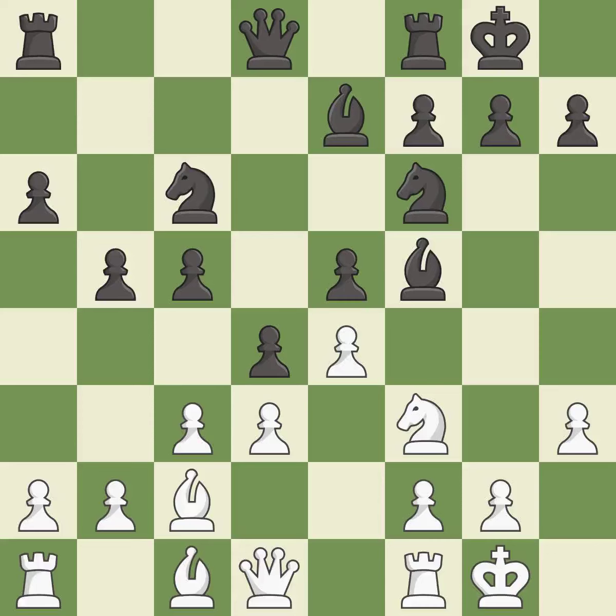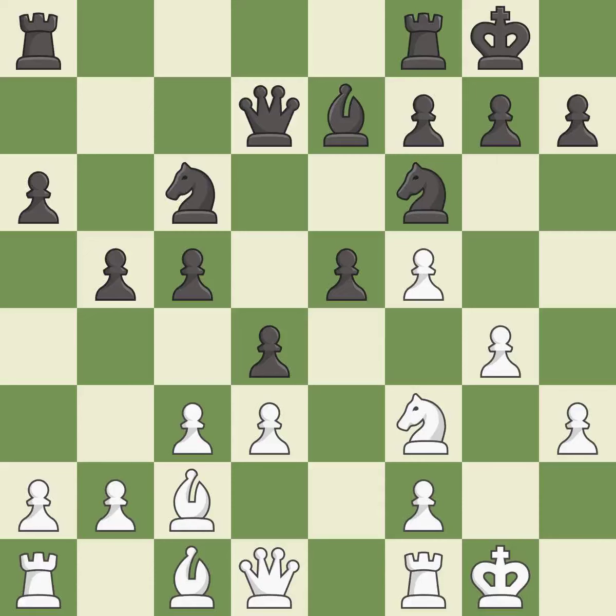This is an equal trade. It is best. Recaptures — it is best. This connects the rooks, which helps them coordinate together in the future. Recaptures — it is best. This defends the attacked pawn. It is good.